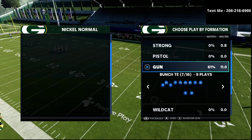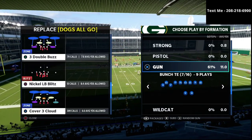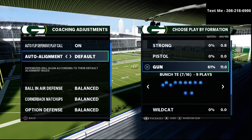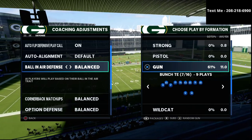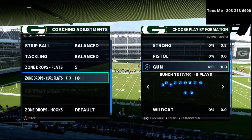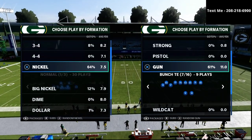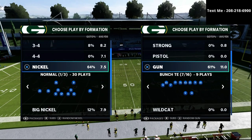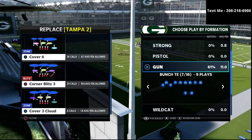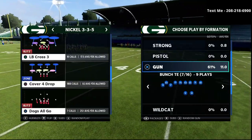In this video, we are going over my gun bunch tight end offensive scheme. If you have not already got the entire offensive guide, I'm going to leave a link down in the description. You can get the entire offensive guide broken down into written, video, and film study analysis for just $15 — a complete walkthrough guide that will help you implement this offense in a live ranked, head-to-head, or competitive matchup. This is the exact offense I've been using in all of my money games and serious competitive Madden. I encourage you to go ahead and get it.